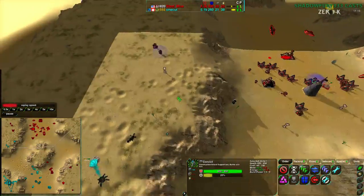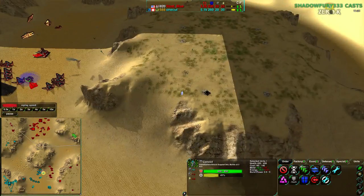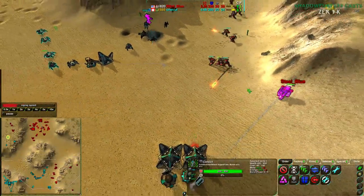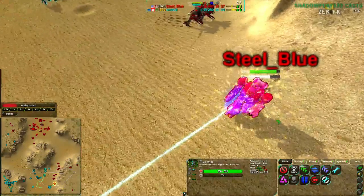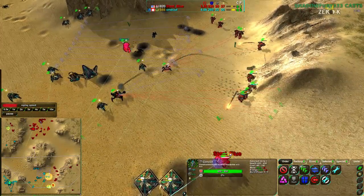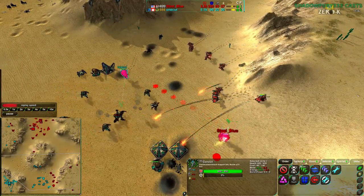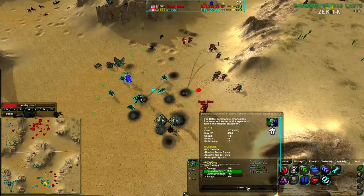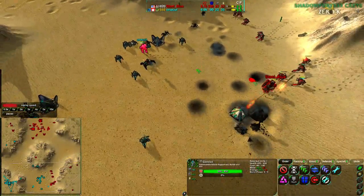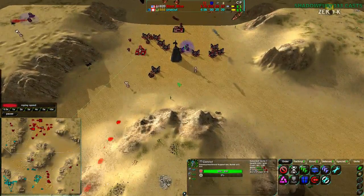OneCut and SteelBlue are actually pretty even economically now, and OneCut is taking the northwest Metal Extractor. SteelBlue is not taking the northeast hill back. SteelBlue's commander is starting to take fire — it's behind the Rogues which is good, and it's working toward a level two upgrade. It looks like OneCut might be going straight for the commander, and yes — OneCut's forces are heading directly for SteelBlue's commander. That's not going to work out super well though — it has two armor plating upgrades and an auto-repair system, for 5,000 health with auto repair and a Riot Cannon.